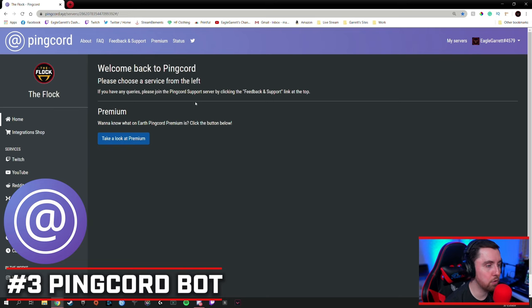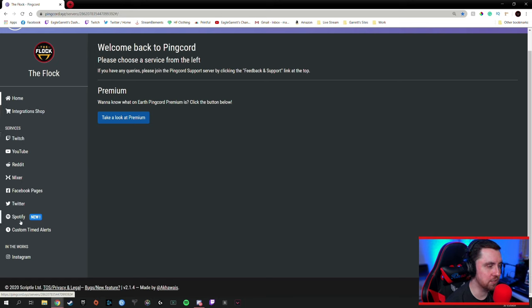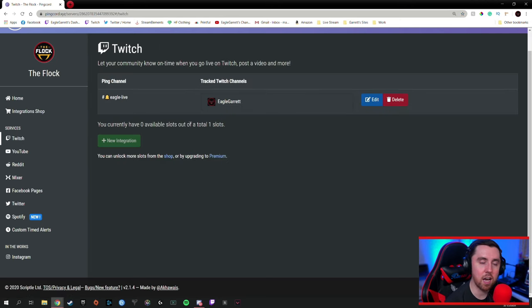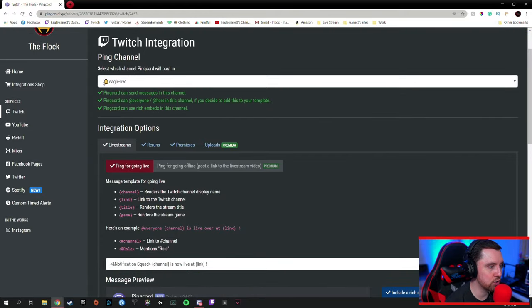Moving on to number three on the list, and that is PingCord bot. Here we are on the homepage of PingCord bot. If you look over on the left side, you'll see just a few simple options. It's not a super detailed or robust bot for a bunch of other things — it does a specific set of things and it does them very well. What those things are, are announcements or pinging things. For instance, under services, I'm going to use Twitch as an example because that's what we use PingCord for.